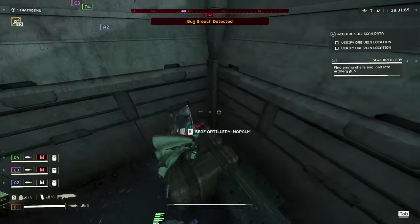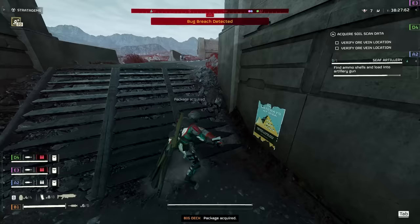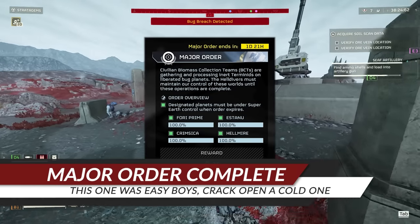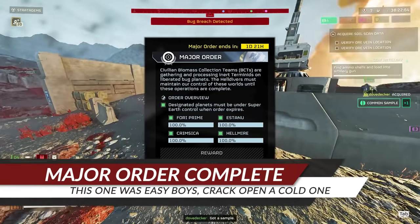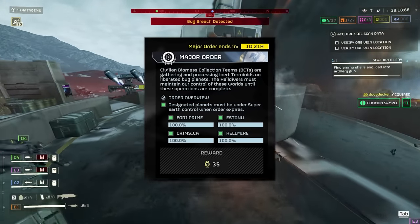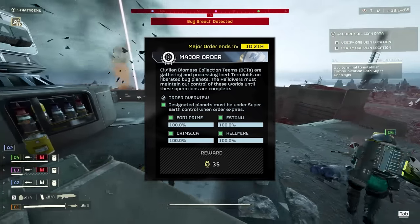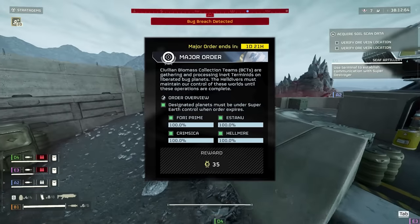First things first, congratulations are in order for completing the Major Order. As you can see, we have almost two days left until the completion of the Major Order and all four planets are up to 100% completion. So unless Joel wakes up on some fuckshit, we are going to get this easily.